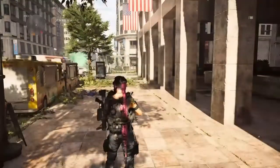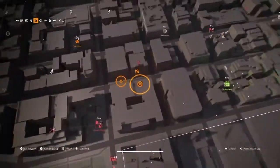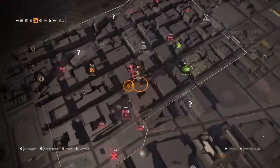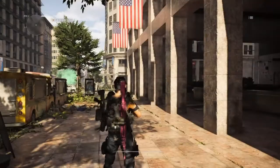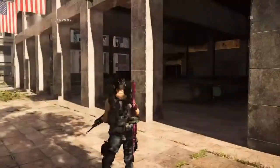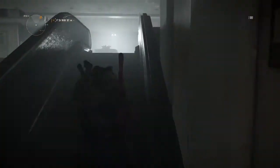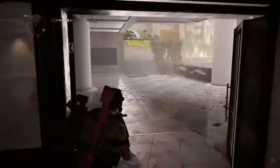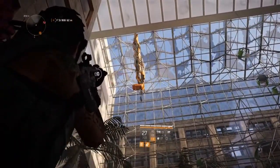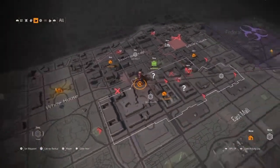For this one, look for the bus and the little taco vans or ice cream trucks. Here's the location on the map — not too far away from the theater settlement, so use that as a starting point. Come down this escalator, run around here, up these stairs, look up and you can see it hanging from the glass roof.